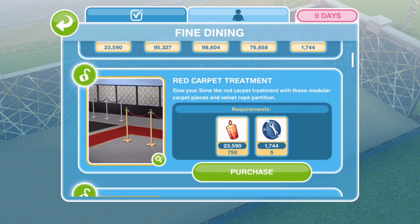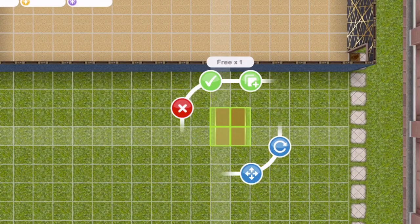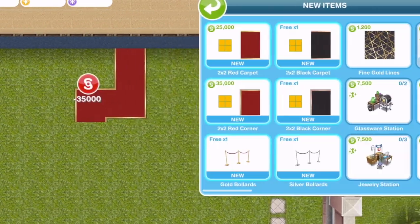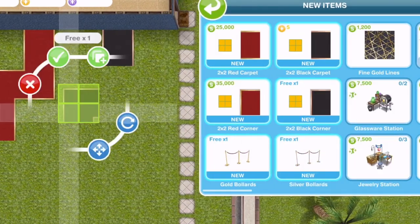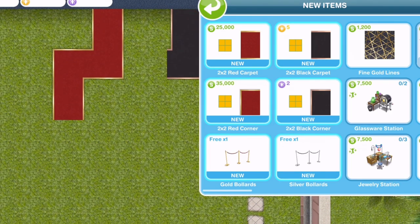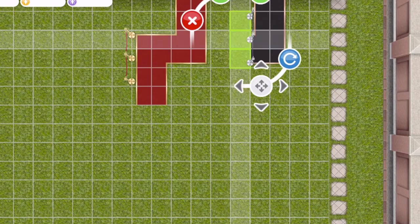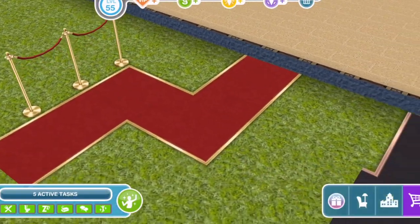The next thing we unlock is Red Carpet Treatment. With this you get six new items. There's a two-by-two red carpet and a red corner - you can build these outside. You can also get the black version. There are also gold bollards that go along the edge, and silver ones. You can see the prices after you've placed your first free one. I love it so much.